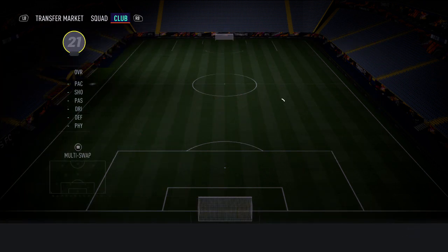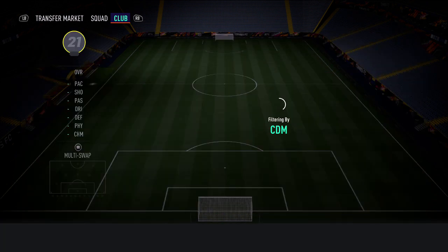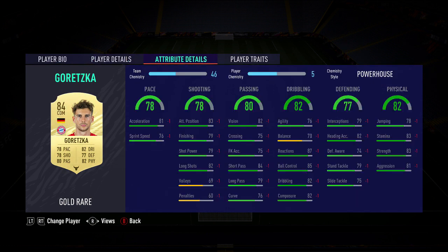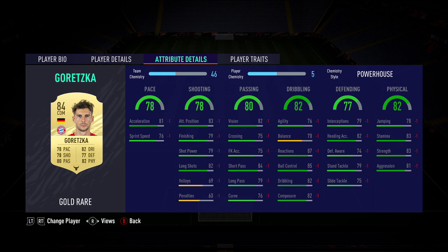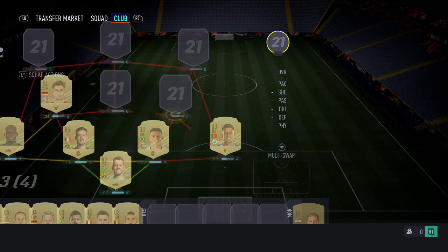The center mid on the left-hand side is going to be the 84 Goretzka. This guy is really good this year — I have him as a CDM. He has an average stamina of 76, plays as a center mid in-game with high-medium work rates. If you put him on 'stay back while attacking' he stays back. He's a really all-round player — he can attack and defend. The only slight con is balance and agility, so he can be a bit clunky, but for 20k you can't complain.